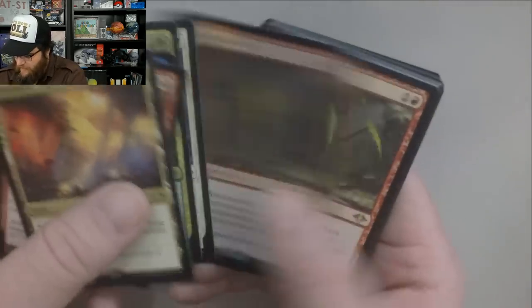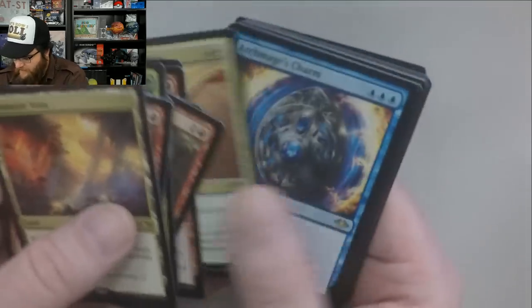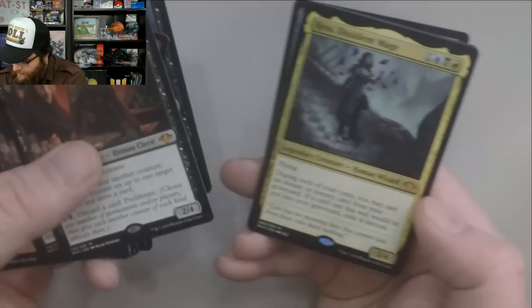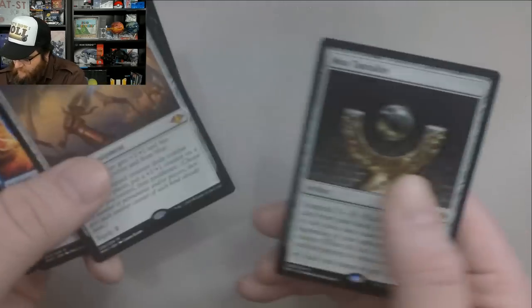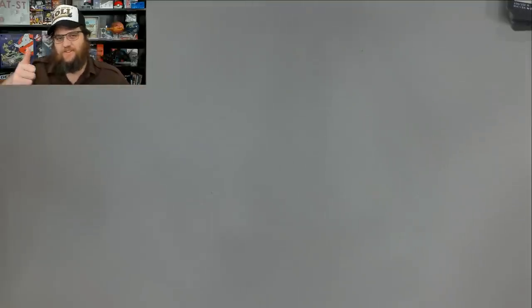Prismatic Vista was one. Probably missing a random foil that's worth a good amount of cash too. Sunbaked Canyon's a decent rare. Double Yawgmoth's very good. Force of Negation — I mean, it was a pretty good box. Hope you enjoyed this video! If you did, make sure you smash that thumbs up button, leave a comment down below, and we'll talk to you again real soon.